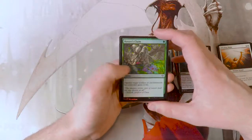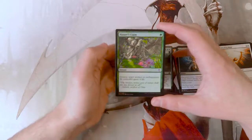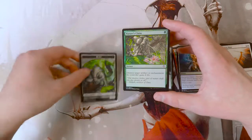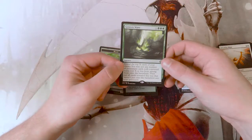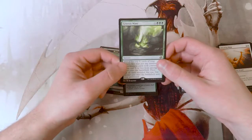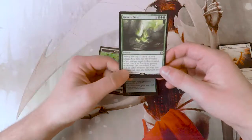We do of course get a foil in every pack, and this one is Nature's Claim, which is actually a decent card for sideboard tech. One green instant: destroy target artifact or enchantment, and its controller gains four life. Not what we were hoping to find, though still a very iconic card — some people may disagree with that, but I happen to really love this card.